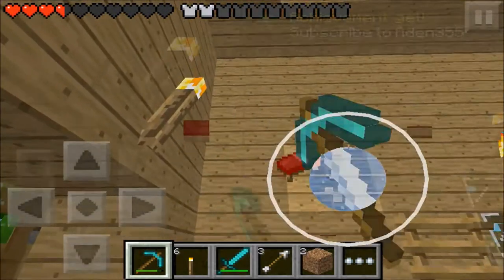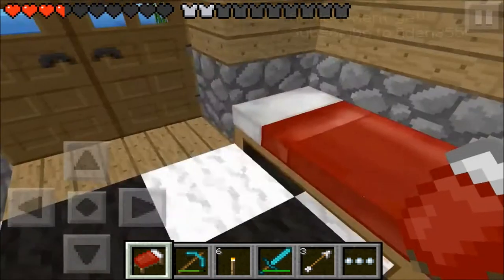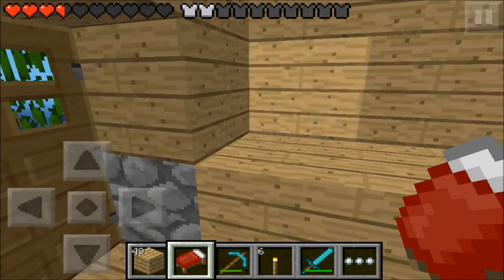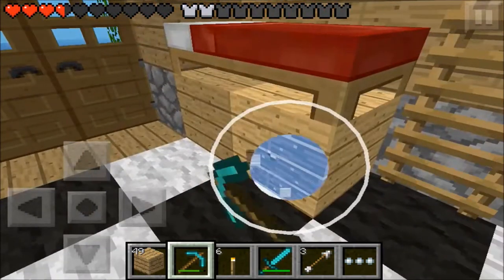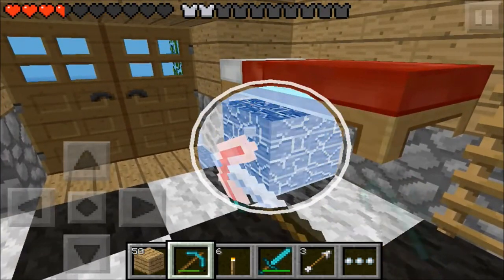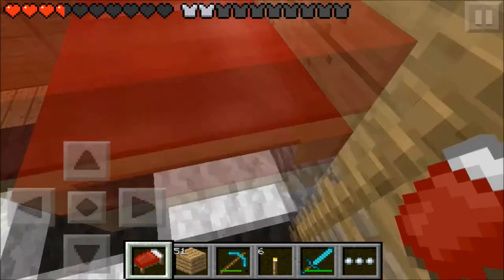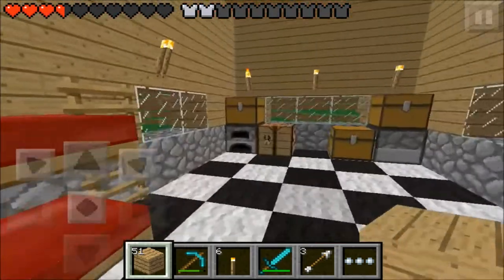Whoa, that's a little too high. Where am I gonna put it? He didn't do it like that — he put blocks here. Let's do it like this. Now let's break those two blocks under. Let's place the bed right there. There you go. That's the bunk bed.